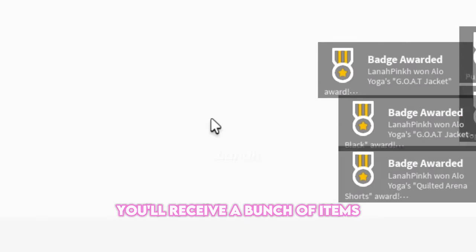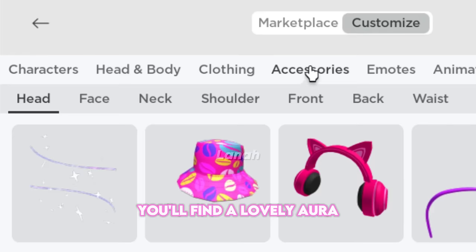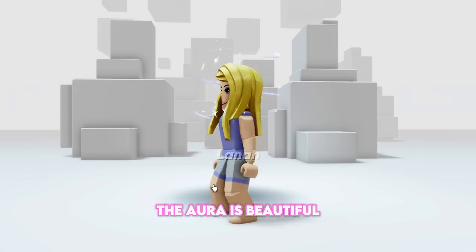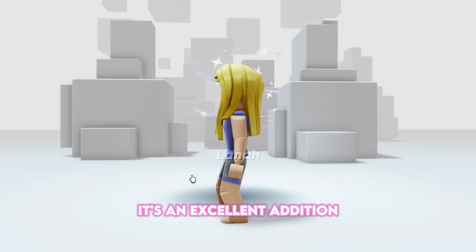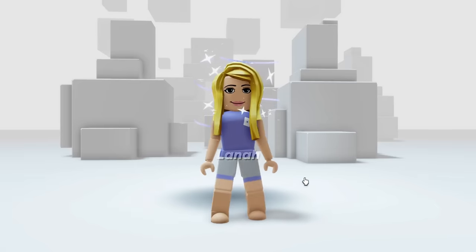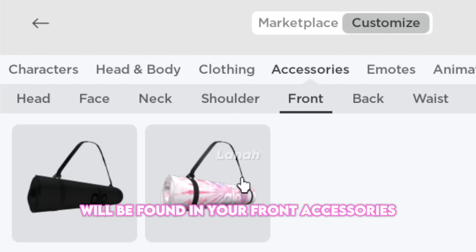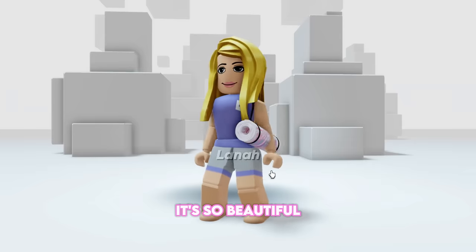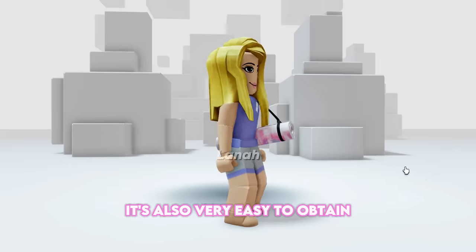You'll receive a bunch of items along with our pink items. You'll find a lovely aura in your head accessories. The aura is beautiful, with light purple and light pink colors — it's an excellent addition to our free pink items collection. And the most beautiful pink item we obtained from Allo will be found in your front accessories. It's this pink mat. It's so beautiful and worth adding to your collection, and it's also very easy to obtain.